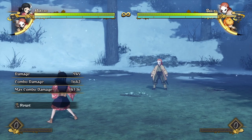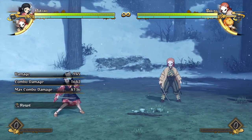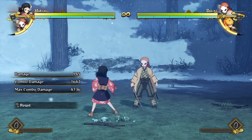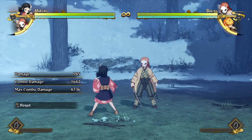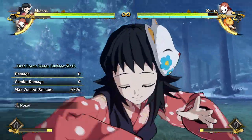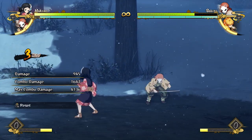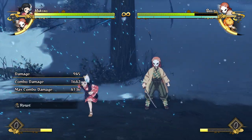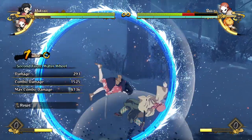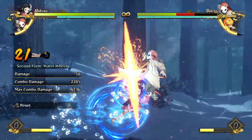When playing Makomo you have to switch things up as much as possible so you don't get predictable. In a strike-throw game you can't be predictable, because then the opponent knows when you're going to strike and when you're going to throw. Sometimes I just do a few hits into the water surface slash and then into a grab for no reason during a combo — it's really good to keep the opponent on their toes and not know exactly when you're going to do things.